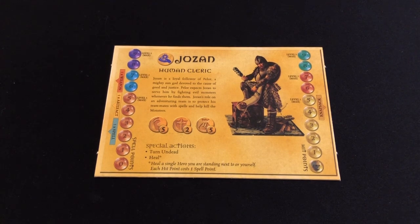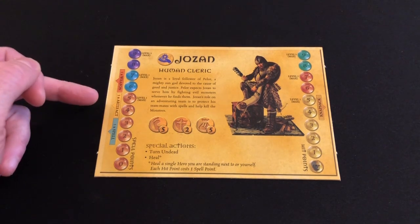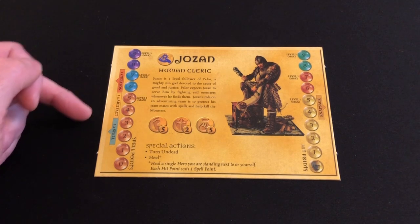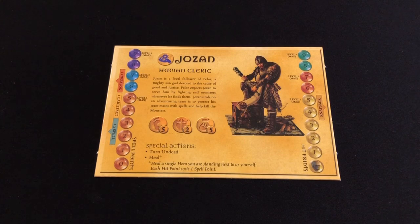You'll also see we have three stats: we have movement — no longer are we rolling 2d6 here, we have a fixed movement of five points for this character. We have an armor class of two. And then the third icon is the number of items you can carry in your knapsack, which are stored on the right-hand side of your character card. On the left-hand side of the character card, you can also see there are three slots: weapons, artifacts, and spells. Jozan can carry a maximum of one weapon, one artifact, and one spell ready for use at any one time. Everything else has to go in his knapsack, and it will cost him an action to swap things from his knapsack into his hand to use.